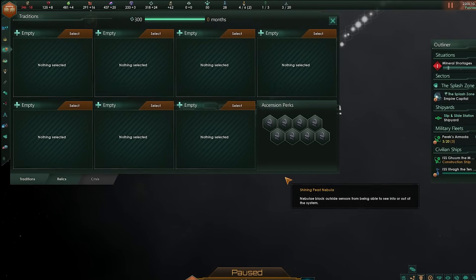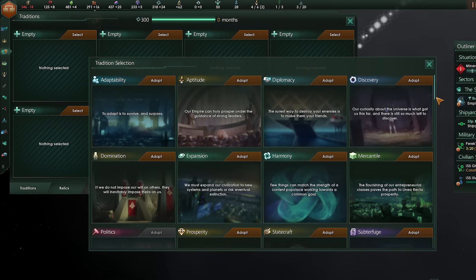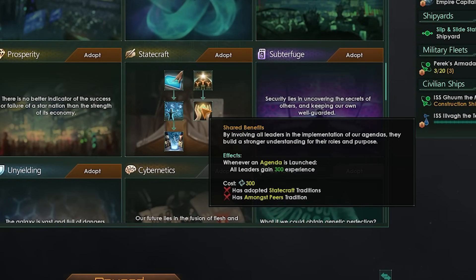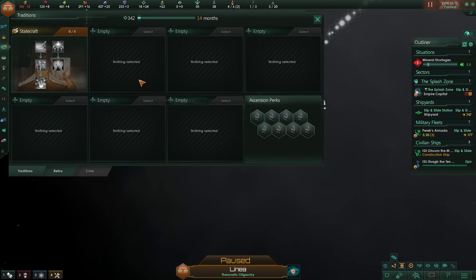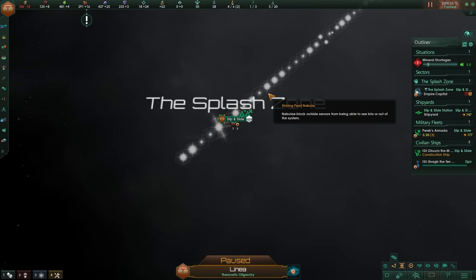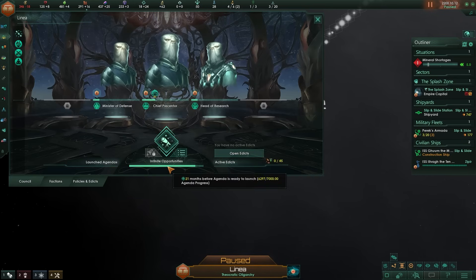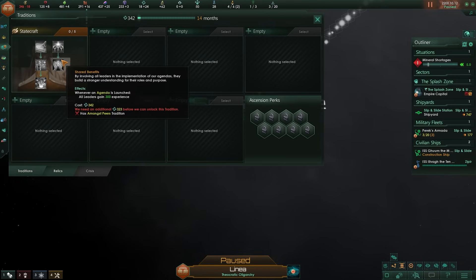It's time for traditions. Ever since the Paragons expansion, I'm no longer keen on Discovery as my very first perk because the Council is just so good that Statecraft has become my de facto first pick. I want to get Shared Benefits as soon as possible, preferably before the first council finishes, so I can get plus 300 leader experience on my first leaders - that can be a massive bonus.